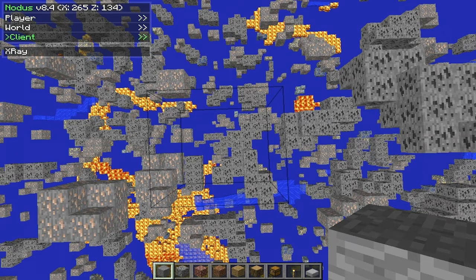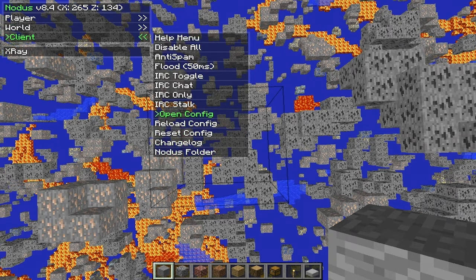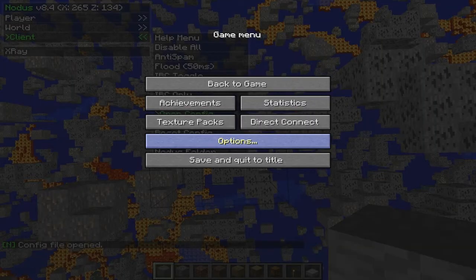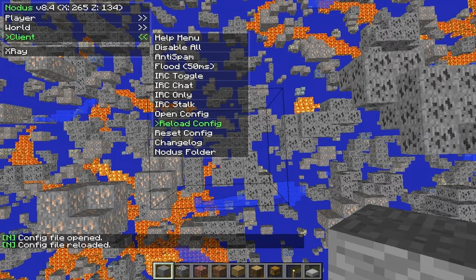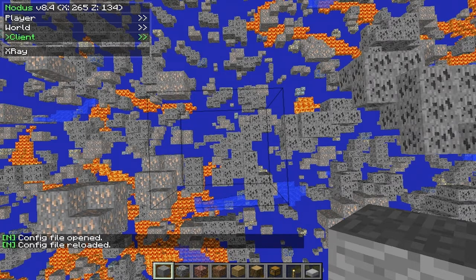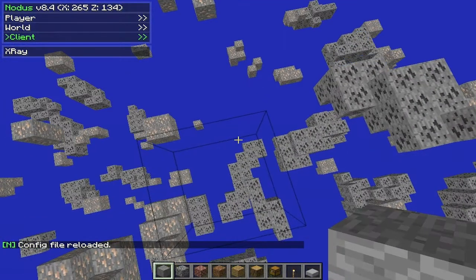Say you don't want to see lava or whatever, you can come over to the client and open the config. I don't think you guys will be able to see this, but it comes up with a little notepad. Once I edit that, I can hit save and then come back into the game, hit reload config, turn off x-ray, turn it back on, and there you go. There's no more lava.